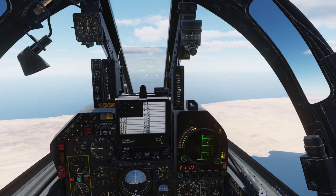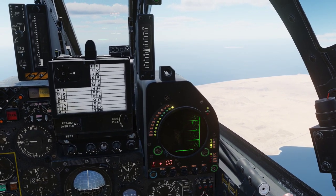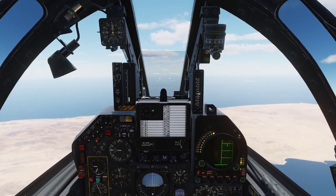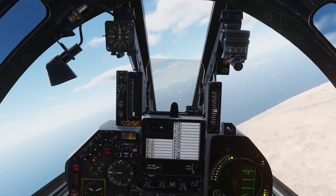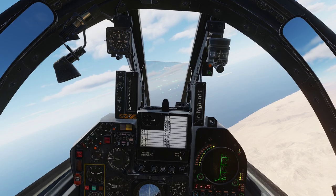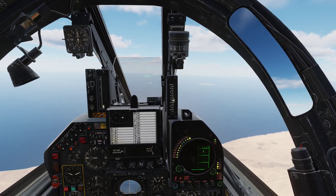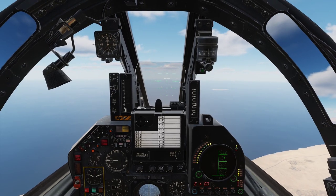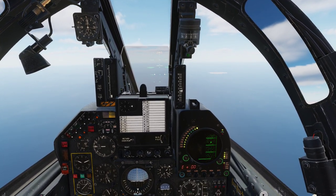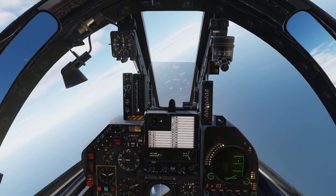Now we are going to lock onto the guy, so we are going to get our cursor up, like so. We might not be able to get a lock on the guy — no, we don't. So we are going to unpause and get a little bit closer. Another really neat feature about this jet is that once we have locked on the target, we actually get a little dot up on the HUD here that indicates the location of our target. It's a very neat feature that I don't think any other aircraft of this period have in DCS. You have to get to Gen 4 aircraft, essentially, to get that kind of feature. Let's try to lock him up again — still not locking him. Need to get closer.